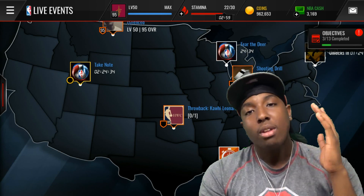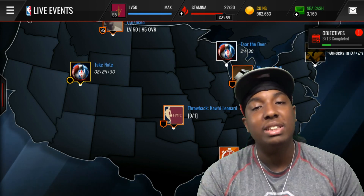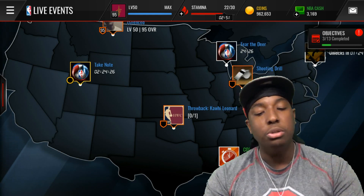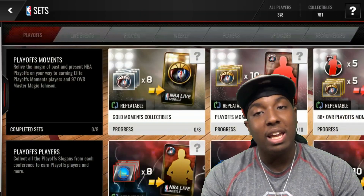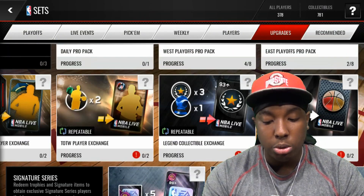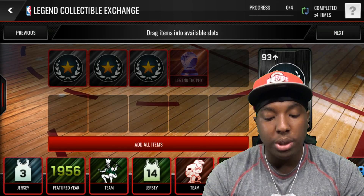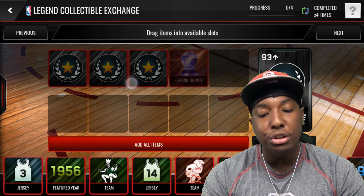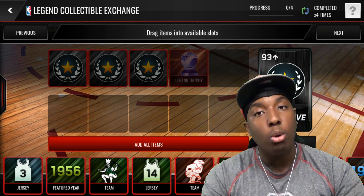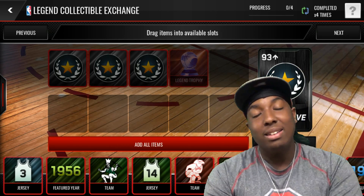This is literally the best method out right now. It requires literally no serious sniping at all — you're easily going to get the easy snipes you need. They came out with this new upgrade set: if you put three legend collectibles and a legend trophy in here, you get a legend collectible that goes into a 93 overall or above player set.